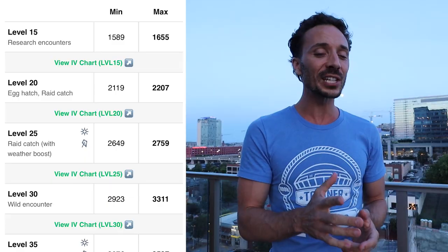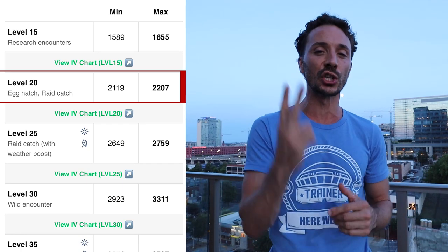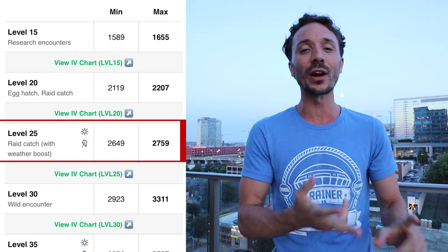Ho-Oh's circle is very big and pretty easy to hit, but you definitely want to time it up as much as possible to maximize your chances, especially since it does have a shiny. The 100% IVs are going to be 2207 under every condition except two weather boosts — it's a fire and flying type Pokemon, so it boosts all the way to level 25 at 2759 under sunny weather and windy weather.